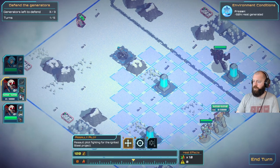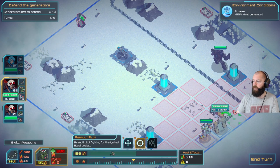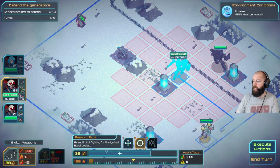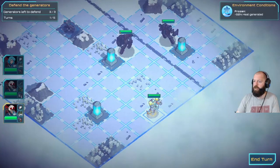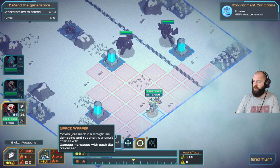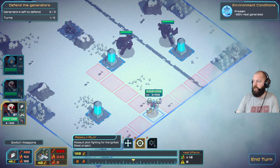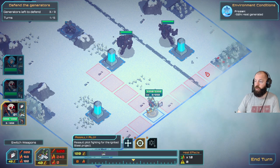Next up we've got a standard assault pilot. He's got a projectile rifle, which is pretty short range, and an emergency drone which is a heal. I'll keep him in the middle because I like that he has a heal. And lastly, we've got another assault pilot with a missile launcher and a space warper - it moves your mech in a straight line, you charge, and you deal more damage the further you've traveled. That's a really cool ability.